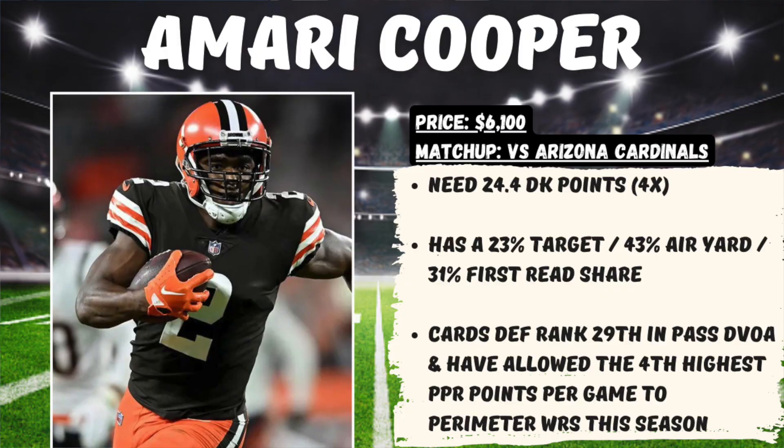The next guy on my list is Amari Cooper of the Cleveland Browns, priced at $6,100 in a great matchup at home against the Arizona Cardinals. At that price, we need 24.4 DraftKings points for him to hit 4x value. Love the numbers for him this year — he's going to have a blow-up game sooner than later. He has a 23% target share, 43% air yard share, and a 31% first read share. Plus, Deshaun Watson is back this week. This Cardinals defense has not been good against the pass, ranking 29th overall in defensive pass DVOA, and they've allowed the 4th highest PPR points per game this season to perimeter wide receivers.